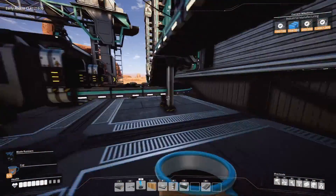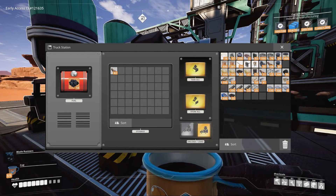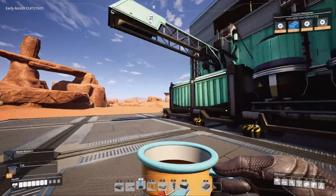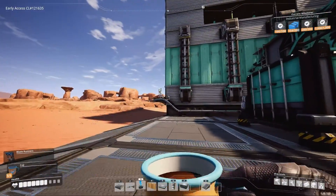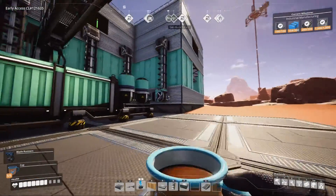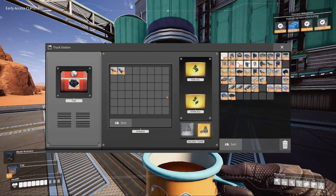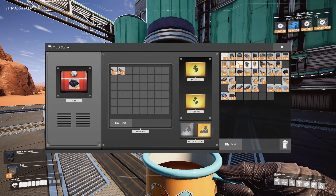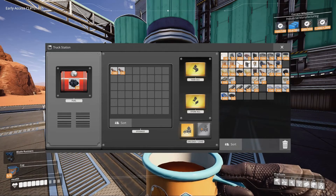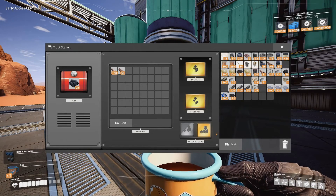We can see the goods are flowing in — both coal and copper — because we have our coal mines over here, so it's basically leaching from it. Now, the truck station that will pick up goods needs to have 'pick up' checked, and the one that is going to load needs to have 'load' checked so it will actually load.